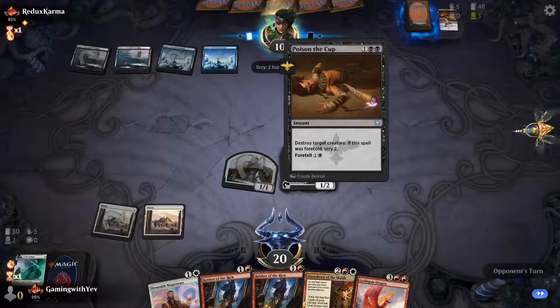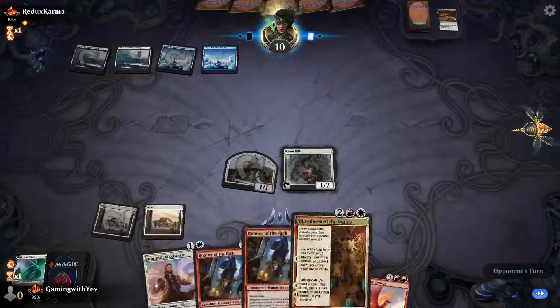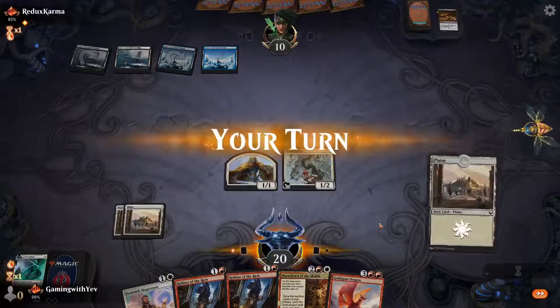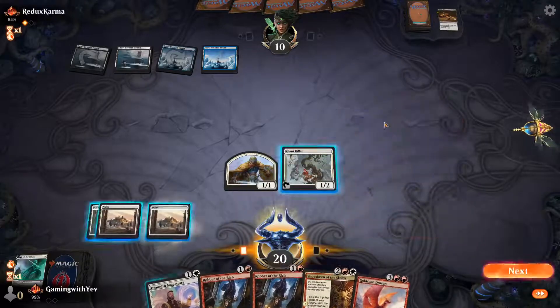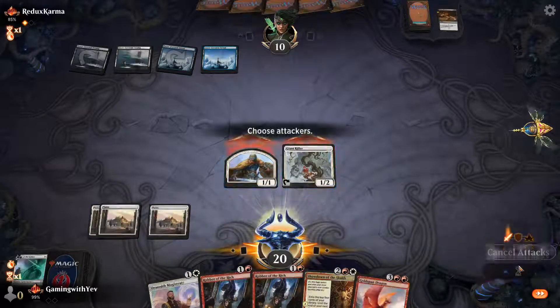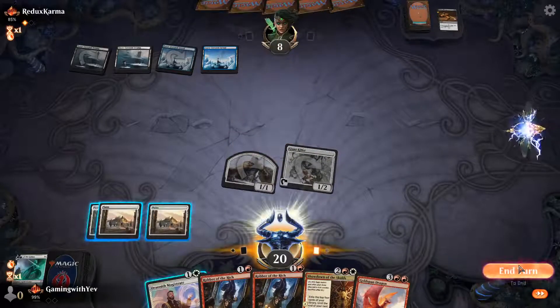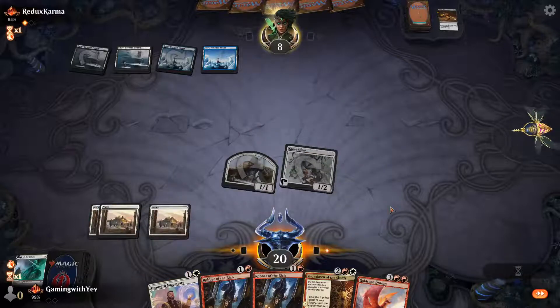This opponent is just foretelling like a madman. Can I draw a red land? I'm not playing mono-white my god. I'm gonna kill my opponent with these two-ones — watch.